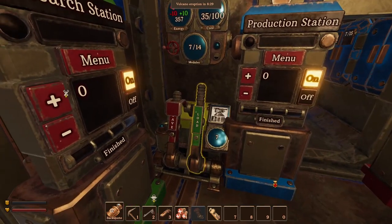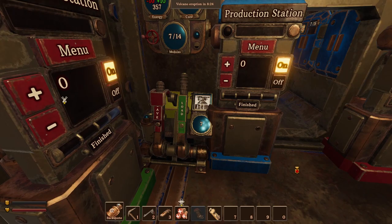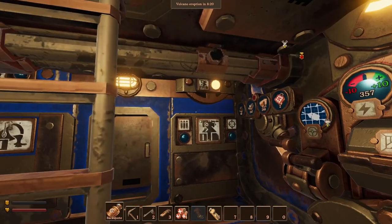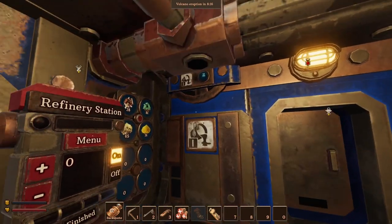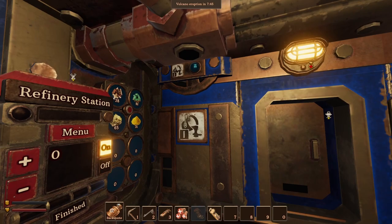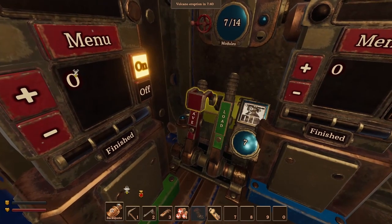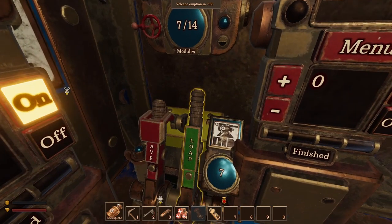And I added an interesting device here. Basically what this device does, it remembers how the modules were configured — all these modules, for example this storage, this refinery station and production station. It can actually save it by using this button, and it can load the configuration by using the load button.